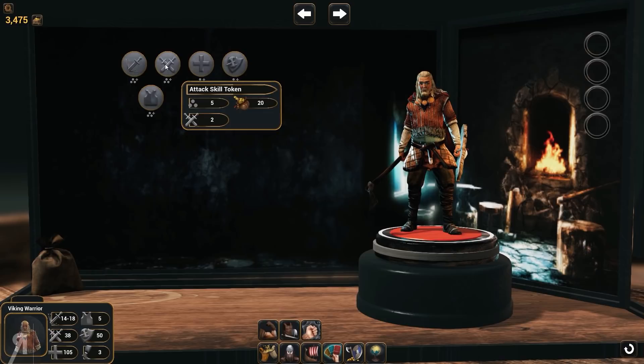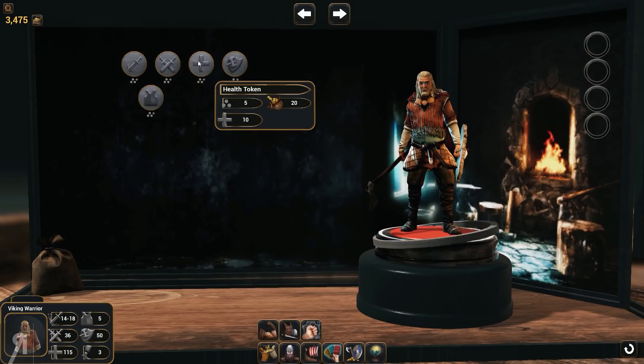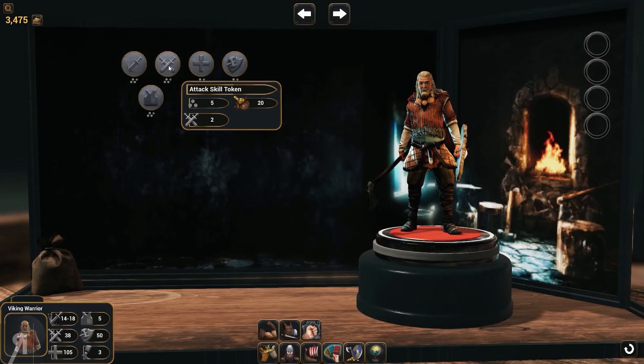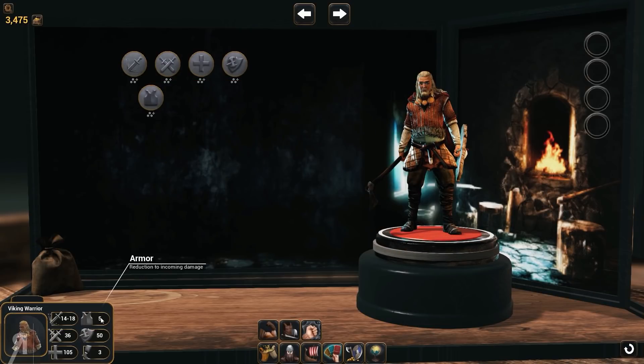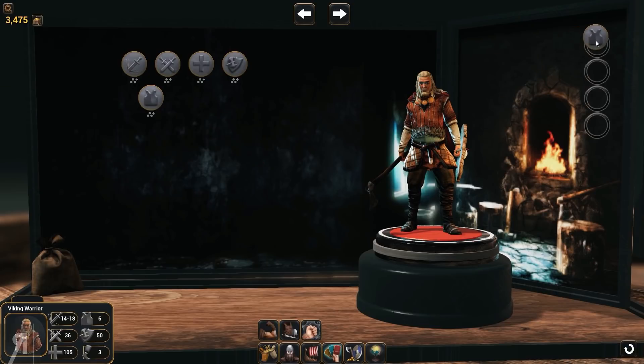We still have the same token system here, but it's much better explained in my opinion. It explains things much better. Armor token, damage token, attack skill — that basically determines your chance to hit — and your health token, as well as defense tokens. So I'm going to be probably increasing my armor. I have five damage reduction. That's pretty decent, but maybe we want a little bit more than that. I'm going to go for a bit more HP as well.